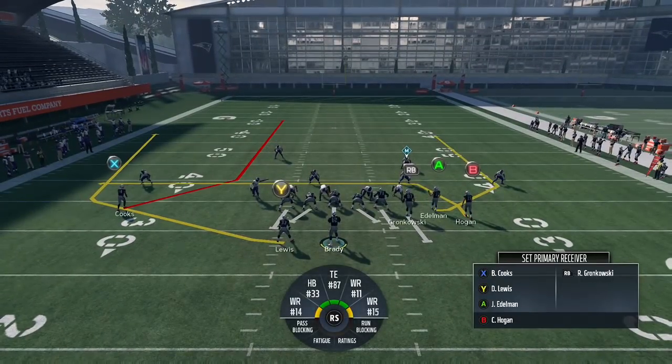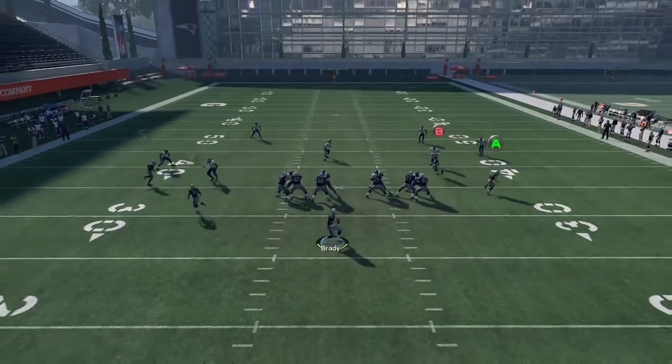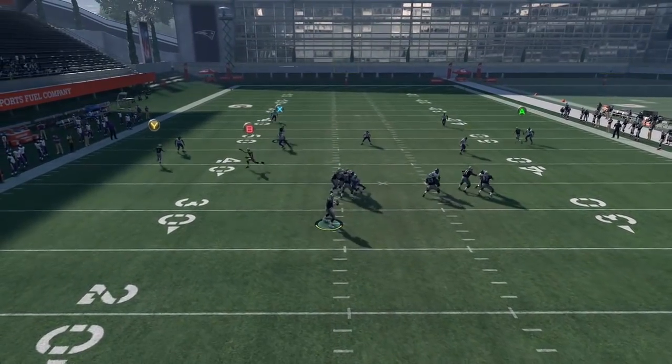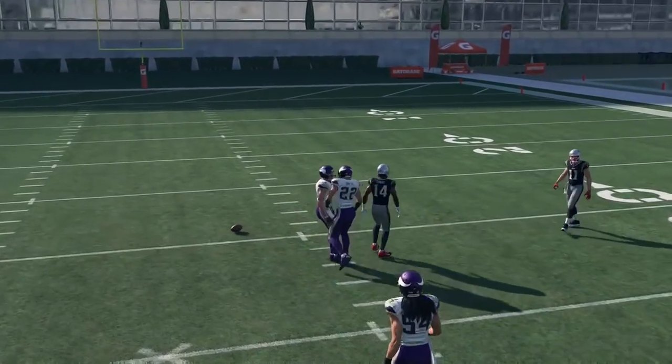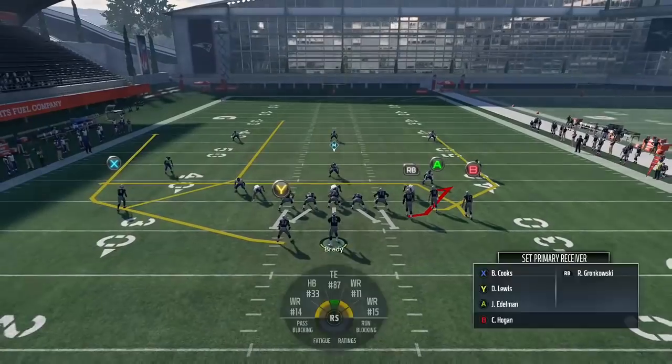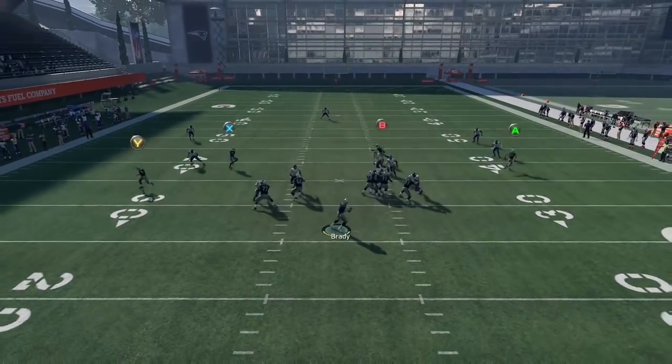The other thing is this route is very deliberate. Against Tampa two, most people put their middle linebacker into a deep third, but the route is so deliberate you can cut it off and the linebacker will actually outrun your receiver — he'll be too deep to make a play on the ball.